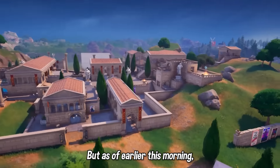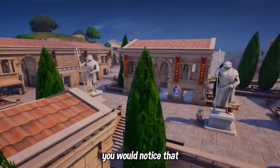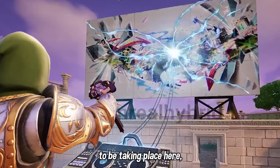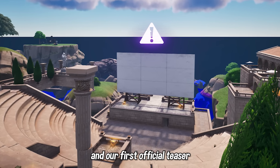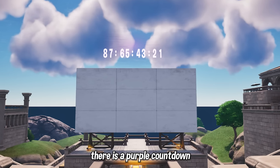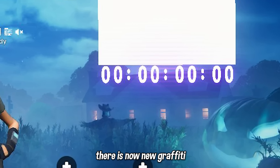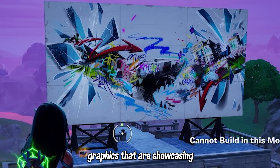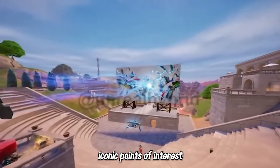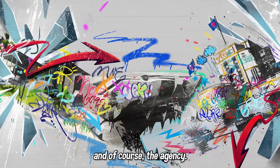As of earlier this morning, if you make your way over to Restored Reels' point of interest, you would notice that the Fortnite Chapter 5 finale live event is actually going to be taking place here, thanks to the first stage. Our first official teaser for the buildup to the event is now live in-game. There is a purple countdown timer above the screen visible in the lobby, and there is new graffiti graphics showcasing on the screen over at Restored Reels, which is actually two iconic points of interest from Chapter 2 Season 2 — the shark POI and the agency.